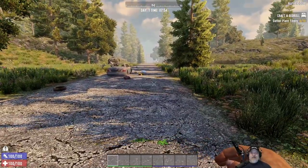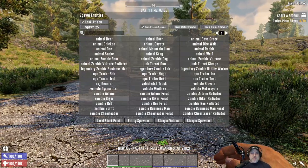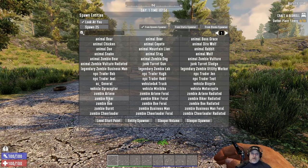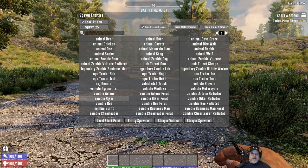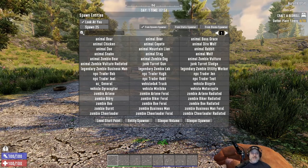Let's try the next one. Zombie Biker — he's gonna eat us for breakfast. He's always been fast and always tough, and he's even tougher on insane difficulty, but we've got to test him. Here we go — oh this is gonna hurt!